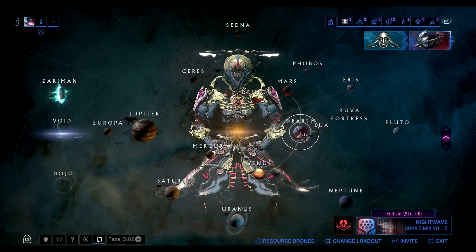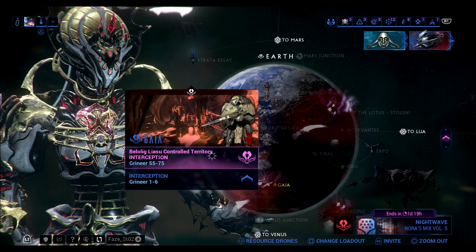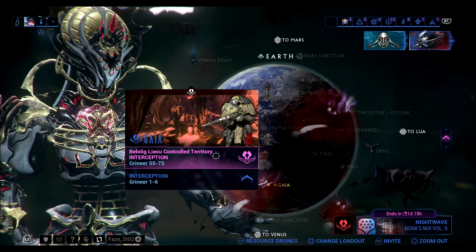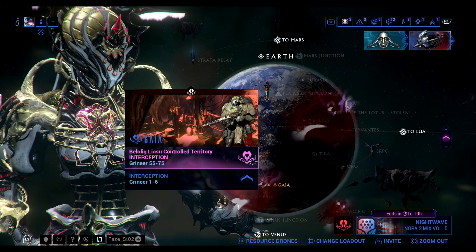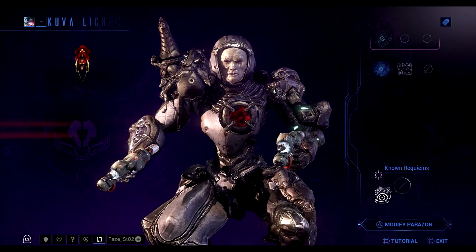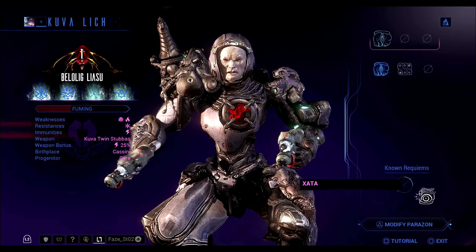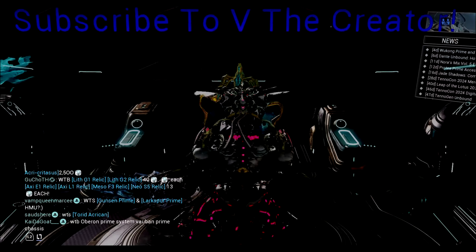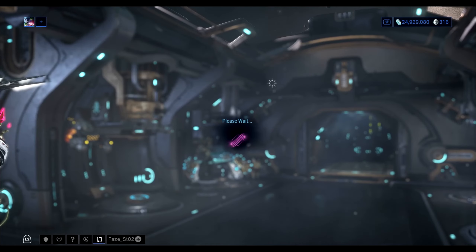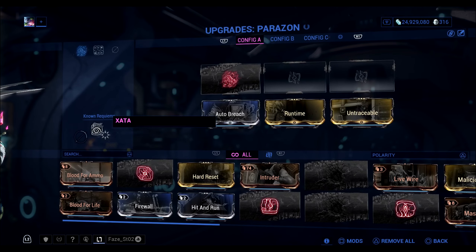When you go to your navigation, one of your planets will be coated in red — that's his territory. You need to do missions in this territory to find his allies, his henchmen. Once you kill his henchmen in game, it's going to fill up the meters, allowing you to see what three symbols you need.